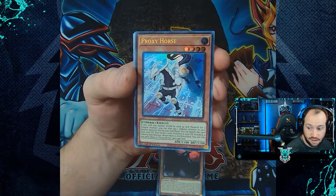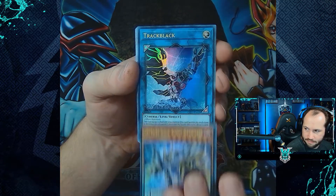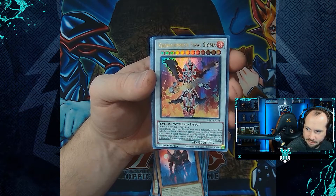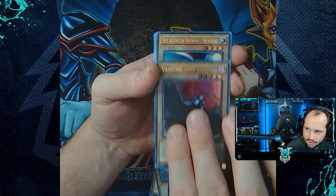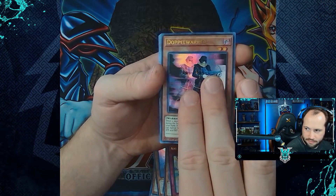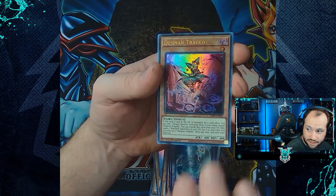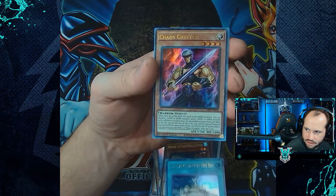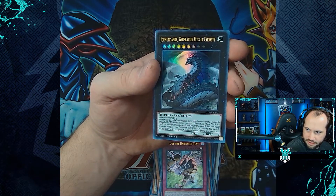And for our last box we have: Proxy Horse, Agent of Creation Venus, DD Vice King or Queen, Track Black, Shadow Vampire, Geomathetic Final Sigma, Fossil Machine Skull Buggy, Agent of Life Neptune, Vampire Duke, Agent of Wisdom Mercury, Nine Pillars of Yang Zing, Double Bull Warrior, Fallen Sanctuary, Chimera Tech Mega Fleet Dragon, Desbian Tragedy, Bluebird the Plunder Patrol Shipwright, Sanctuary in the Sky, Chaos Greffa, Fiss of the Unrivaled Tenye, and Germagondor the Generator Boss of Eternity.